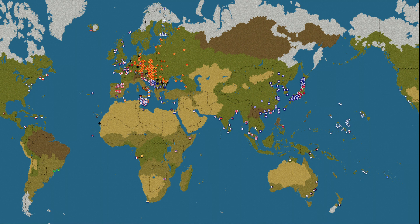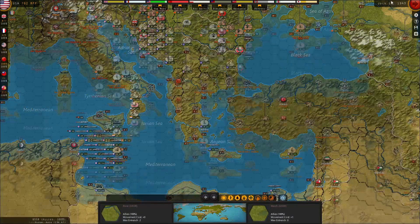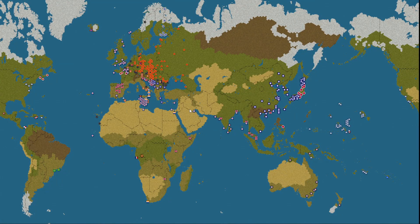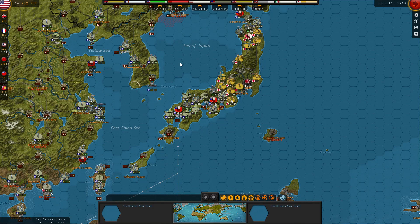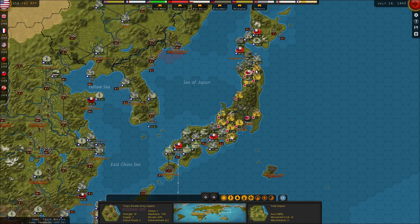Hello guys, and welcome back to Strategic Command World War II: World at War with our Allied playthrough. It is July 16th, 1943. The war rages on. In the last episode, we moved to this turn and took on China, dealing with Japan, preparing, sneaking more units in — all that fun stuff.